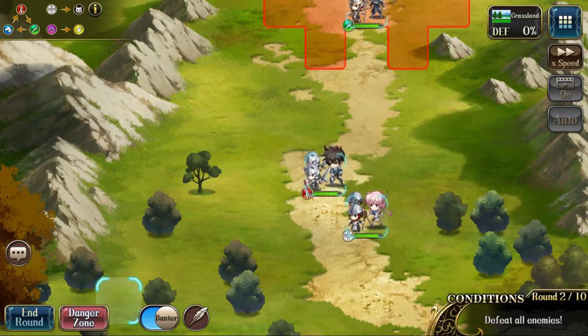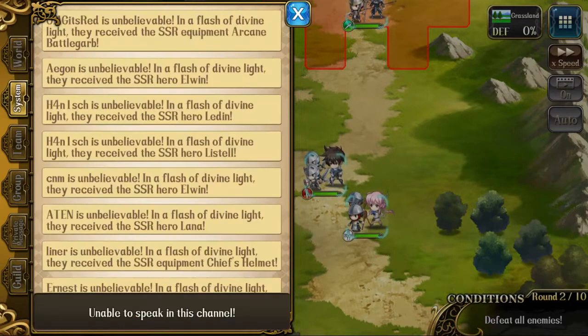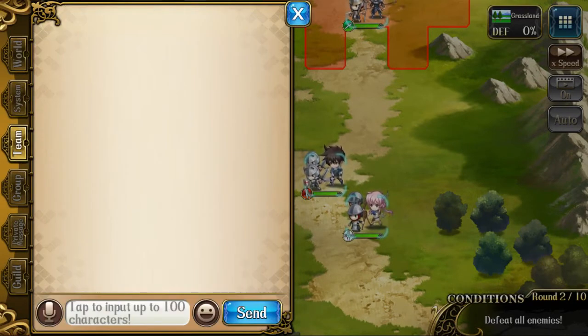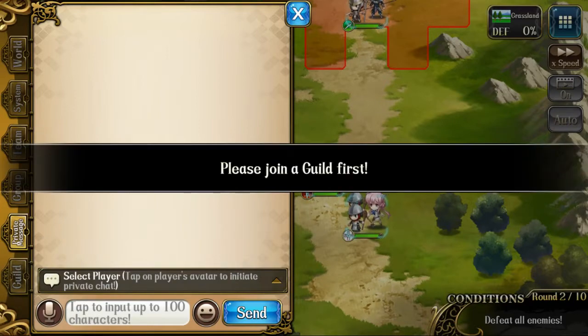The banter feature is an old mechanic — when the game originally started it was permanently on with no way to turn it off. Most people have it turned off now. You also have your chat feature: you're able to chat in the world, check out who summoned things, and chat with your team if you team up with anybody. You can make a group and chat with a specific group of people, private message certain people, and chat in your guild once you're part of one.